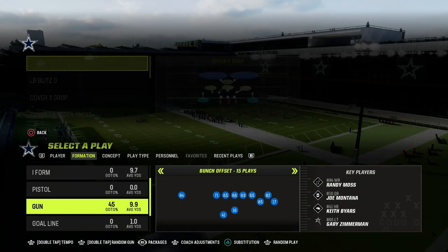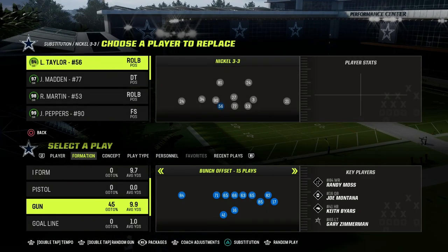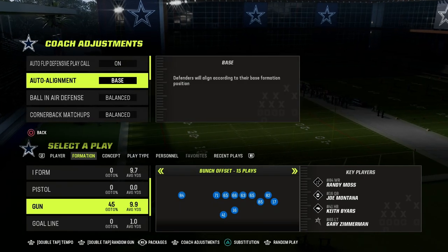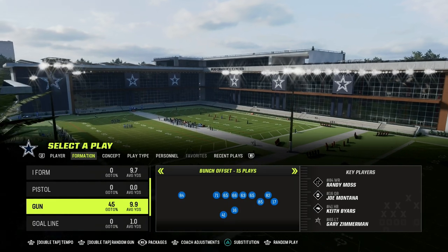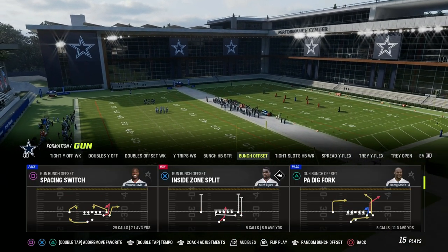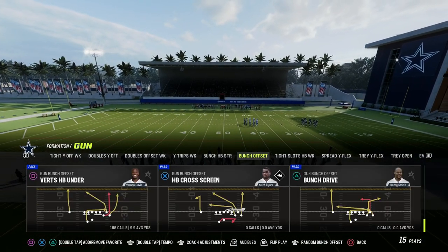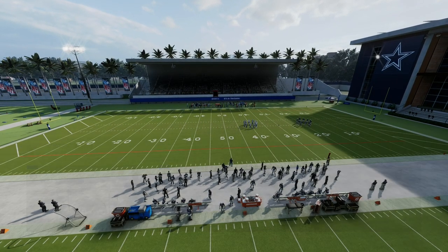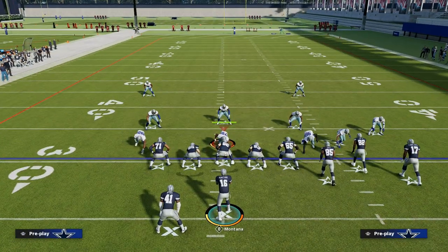I'm in the Cincinnati Bengals offensive playbook. I did a video on the channel a few days ago where I talked about why I believe that Cincinnati is going to be the best offensive playbook day one in Madden 24 for a variety of different reasons. This is one of the best plays in the game every single year, and it comes out of the Gun Bunch Offset Formation. The play we're going to be taking a look at here is Verts Halfback Under. One of the reasons this play is so effective is because you can run it in a variety of different ways to make it effective against a variety of different coverages.